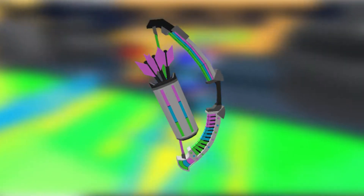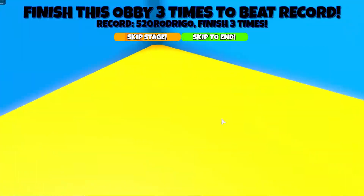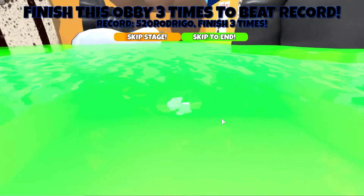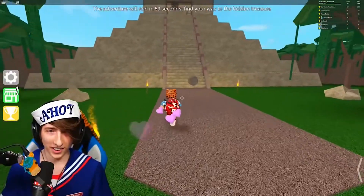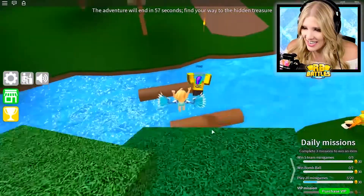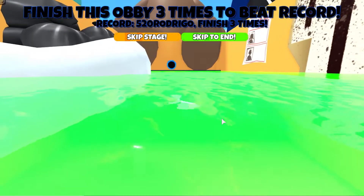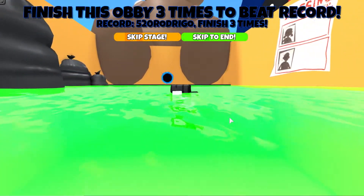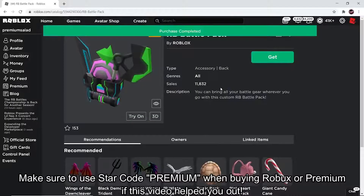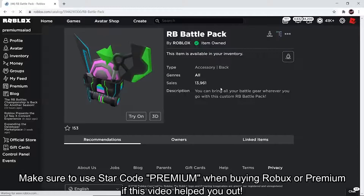The fifth item is the RB Battles Archer Pack. This is part of the RB Battles Championship, an electrifying event that brings together 16 top Roblox YouTubers competing for the chance to win the Champion Sword Pack 2.0 and 1 million Robux. To get the Archer Pack, you can just search for the item and get it for free. There was a promo code for this item, but Roblox decided to make it free in the avatar store.